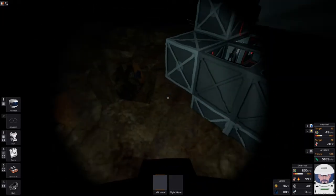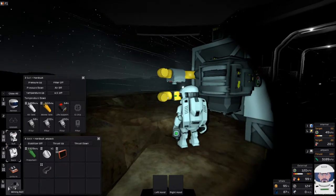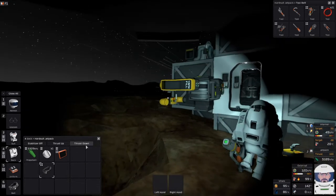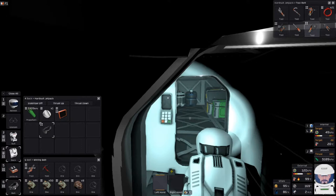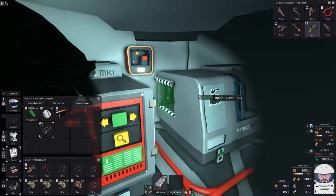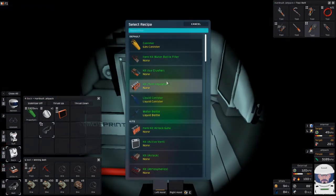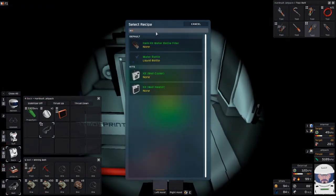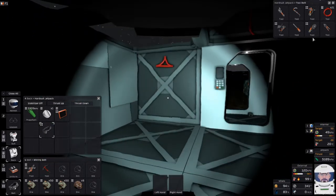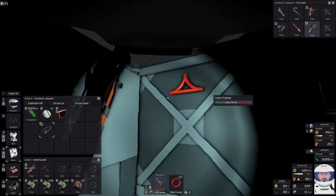All right, episode two of the new playthrough. Looks like you're changing up the way you had it built. You can't quite walk any way. Do you want to get the water quickly set up? Yeah, I'm working on it. Let's see, what do I need for the water? Even though we've got like eight percent in that battery. What about a filler?